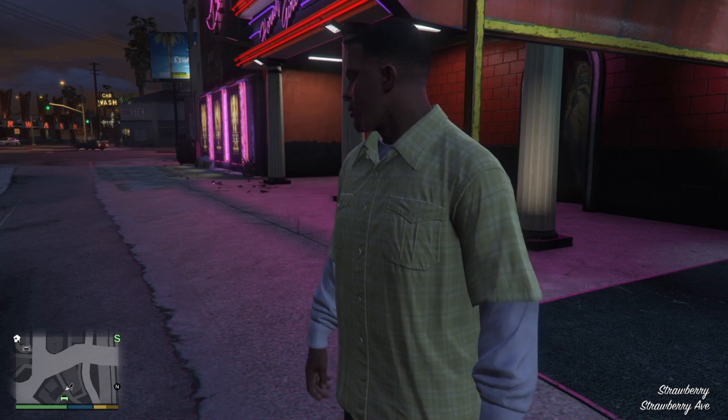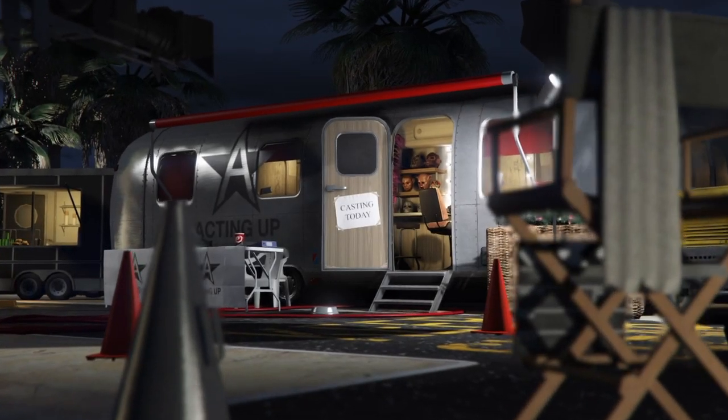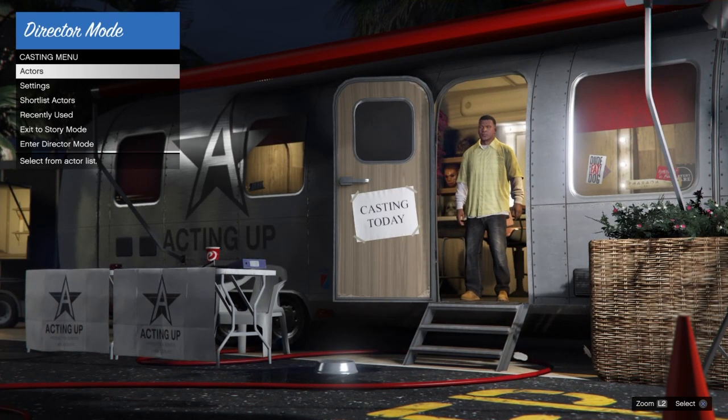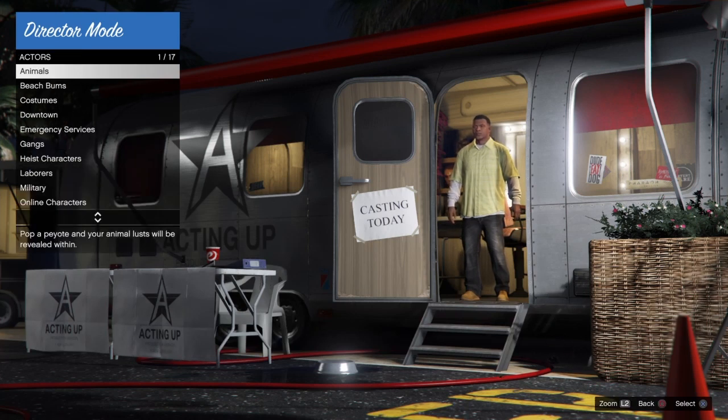Now we're in story mode — we are going to go into director mode, and this is where we are going to be killing the bird to get the bird into story mode, and then in turn get the outfit into story mode and then bring it online. It is not a hard process; it can be a bit tricky with killing the bird but hopefully with the little tips I give you we can make it a bit easier.